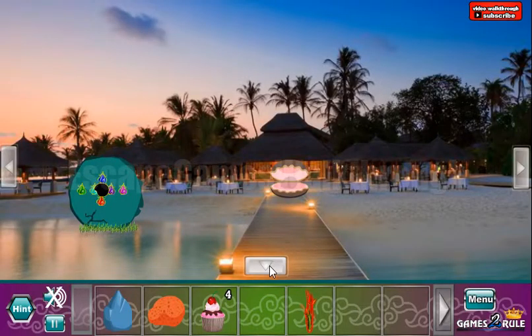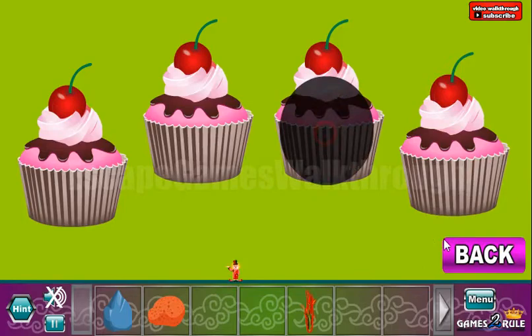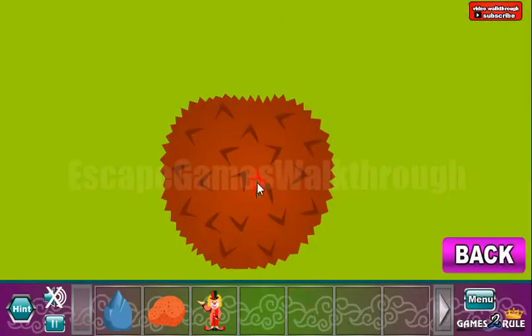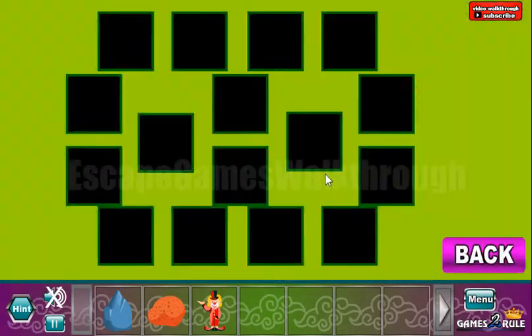Now let's go back here. Here's the place to put four cakes. I get the clown. Now let's go further to the left. Use this grass on this fruit. So we have got the pattern with some cells marked with the flowers, and here are these flowers, so let's select them.